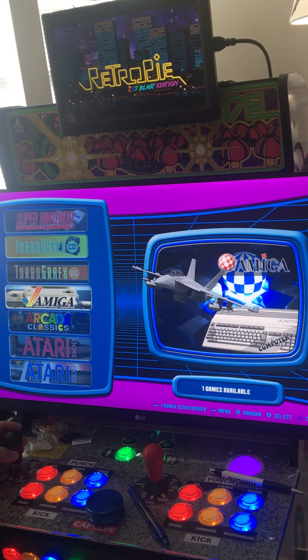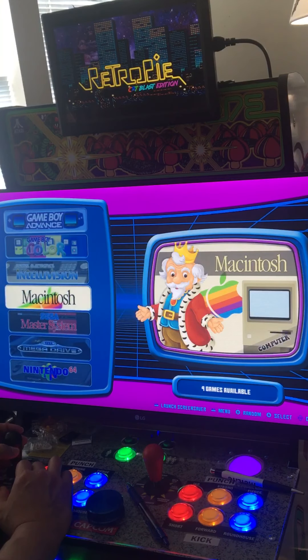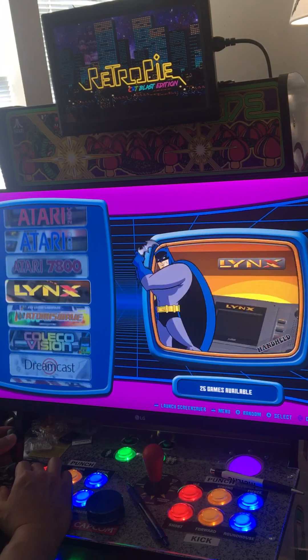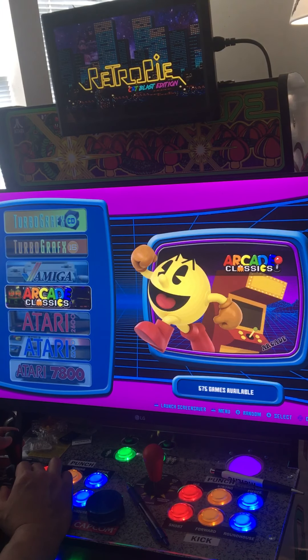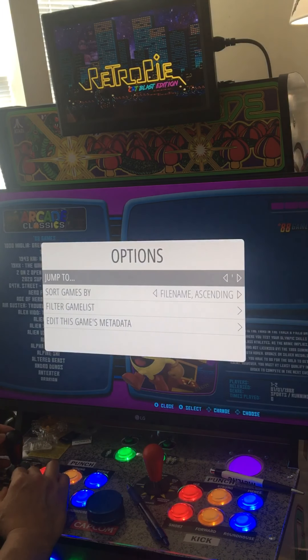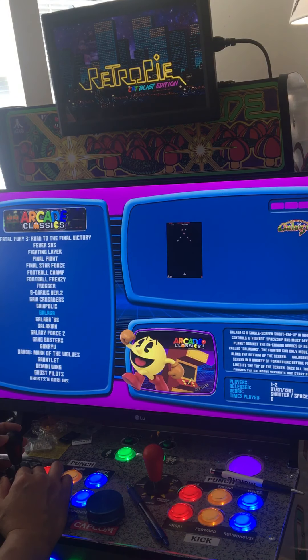I need to set the Wi-Fi, but I can do that later. Let's go to options and start a game. I'm going to go to Galaga because that's the one where I have problems with the joystick.